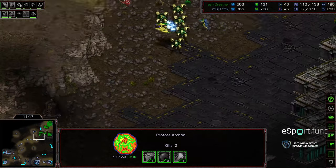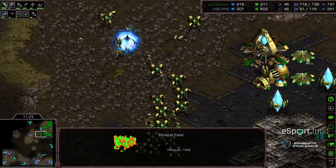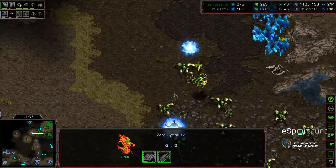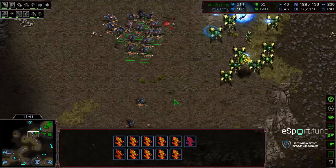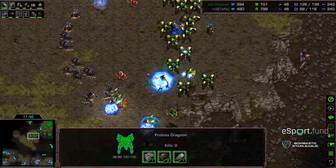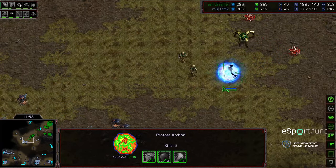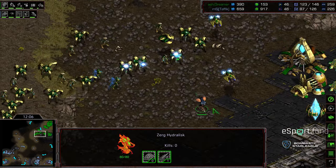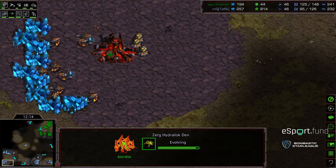My concern for Tefik right now is he's being a bit too greedy. He's got four bases, trying to stop Dreamer from taking his third — I think he should just drone saturate and build his army, keep his upgrades up. Instead he's getting in Dreamer's face. Dreamer gets a whiff of a psi storm but wipes out this army fairly effectively, especially with level one armor coming online before level one weapons even. Lots of hydralisks wiped out. Dreamer with a significant supply lead will easily establish that third base.